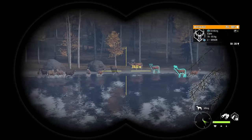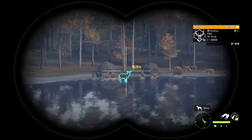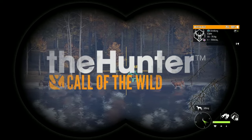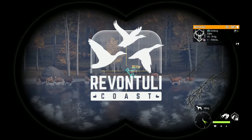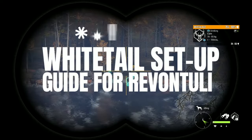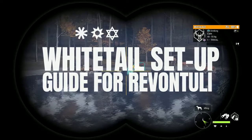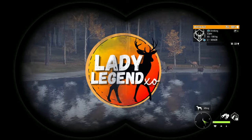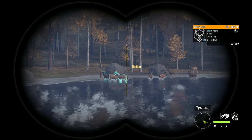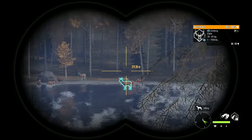Oh my goodness, look at all the whitetail - this is one zone! We're back on Hunter Call of the Wild, back in Revontuli Coast. Today we're doing a whitetail setup guide for the Great One grind. We're going to look at how to find your zones. Stick around to the end - I'll share a hotspot map showing exactly where all of my zones are. Your zones won't be exactly the same but should be in the same general area.